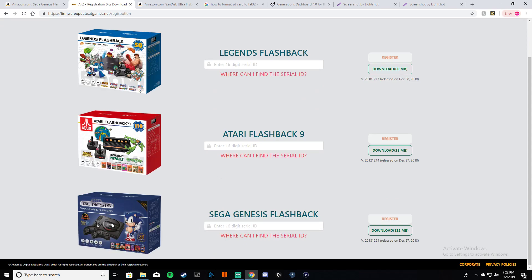It's going to tell us to register, so click to register. Down here — Sega Genesis Flashback — this is the one you want. There's the model with no AT Games at the top, AT Games is at the bottom in black, there's the volume switch, and the SD card slot should be right here. The download is right here; if you try to click on it, it's going to tell you to register first.